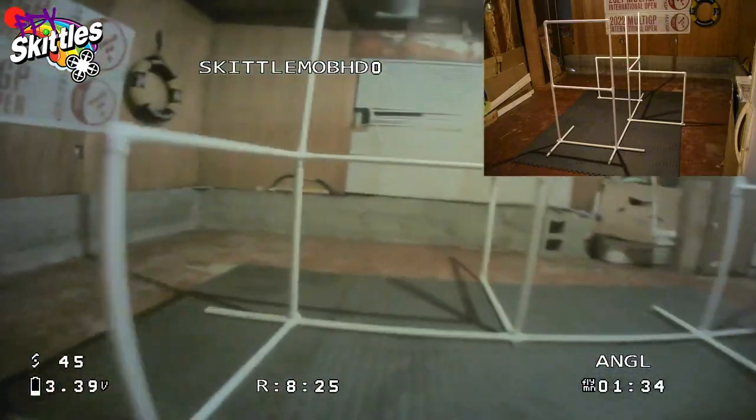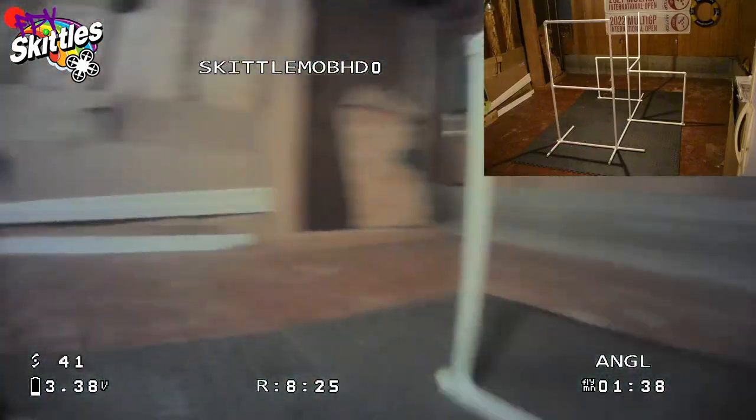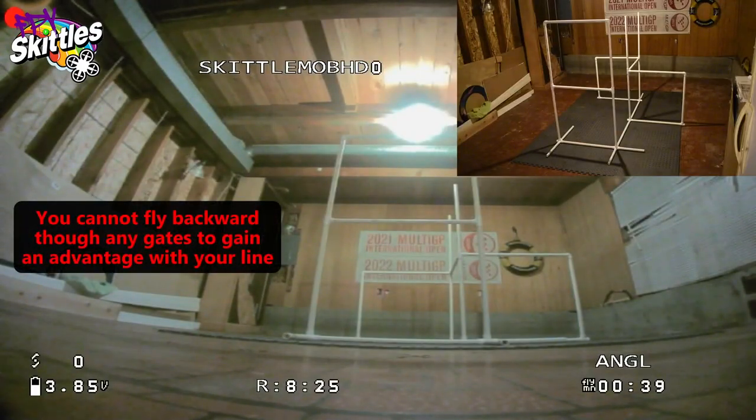The ladder at the end is forced left, so you're not allowed to spin that one right. And you're definitely not allowed to fly backwards through any of the gates to gain an advantage or shorten your line.